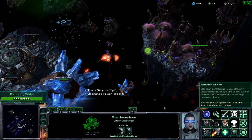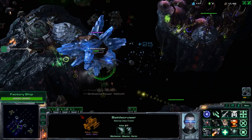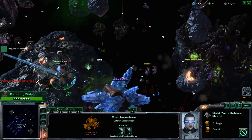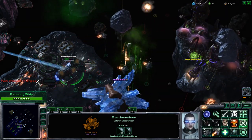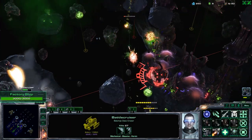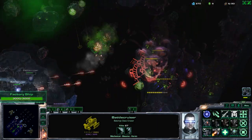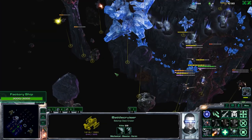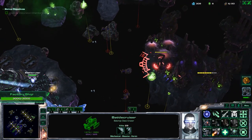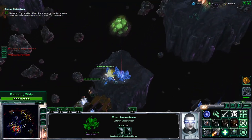Now we have a good sized minion wave coming out here and should be able to clear this out and then invest into expanding. I want to do that very quickly so I can build specifically a healing drone here. Let's go ahead and invest into the nuclear missile upgrade. It's a channeled ability that takes a while to land, but it does a hefty amount of damage — though it's not great at targeting anything that moves.